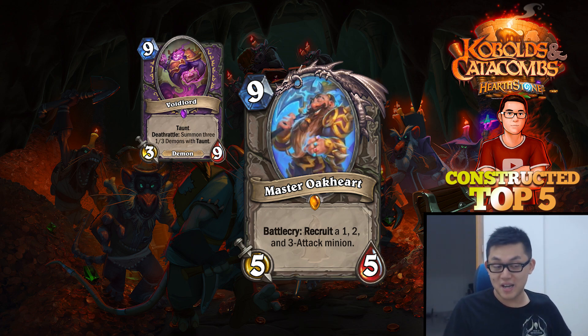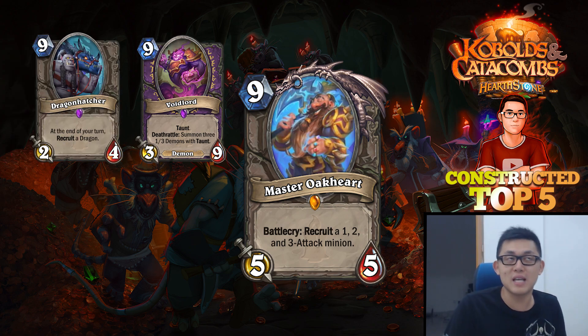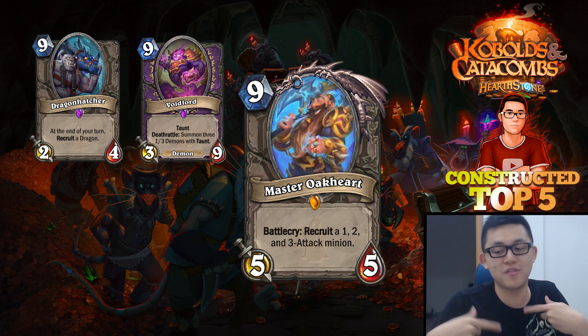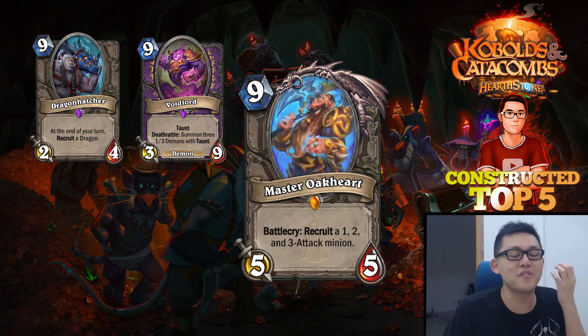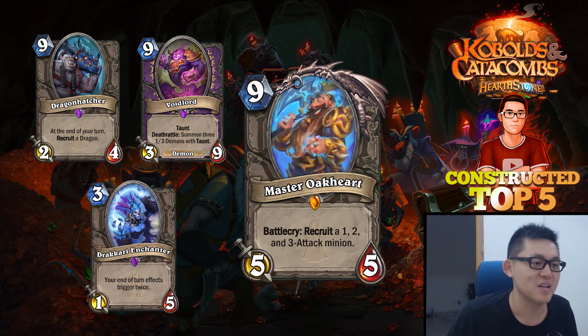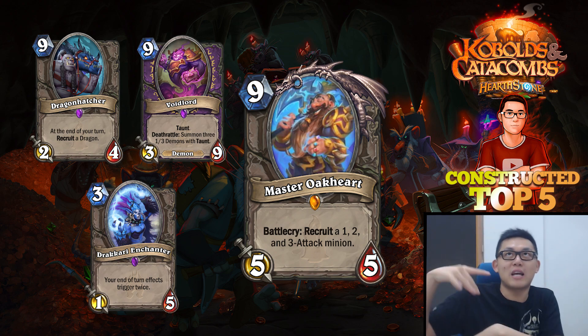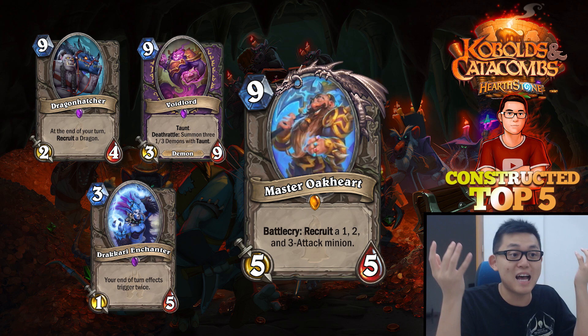There are so many ways to abuse this card that entire decks can be built around it. New cards that satisfy this requirement include Voidlord, a 9-mana 3-9 Taunt from Warlock that summons three 1-3 Walkers when it dies — a very prime recruit target. There's also the 9-mana 2-4 Dragon Hatcher which recruits a Dragon at the end of your turn. Since you Battlecry with Oakheart, you get a proc with Dragon Hatcher as well. And you can combo that with the Drakkari Enchanter from the previous expansion, which makes your end-of-turn effects trigger twice. So you can pull Drakkari Enchanter and Dragon Hatcher, and the Dragon Hatcher triggers twice — and suddenly you played Master Oakheart on an empty board and got 7 minions at once.